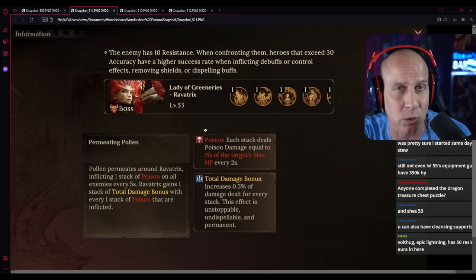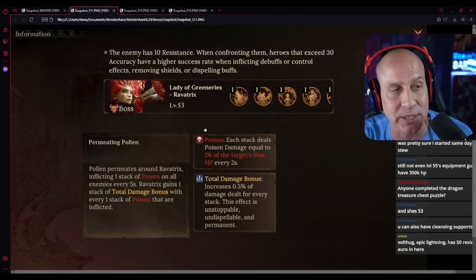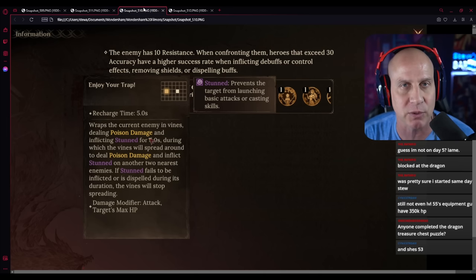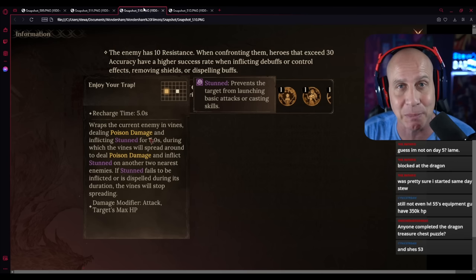This is her passive skill that's hitting the whole entire board every five seconds — this is why everybody is taking poison on the team. But the people that aren't in that little pulsating area, we don't have to worry about them that much. It's only a few stacks, we don't even need to remove them. You don't have to have Inna, which is a rare that removes debuffs, to beat this.